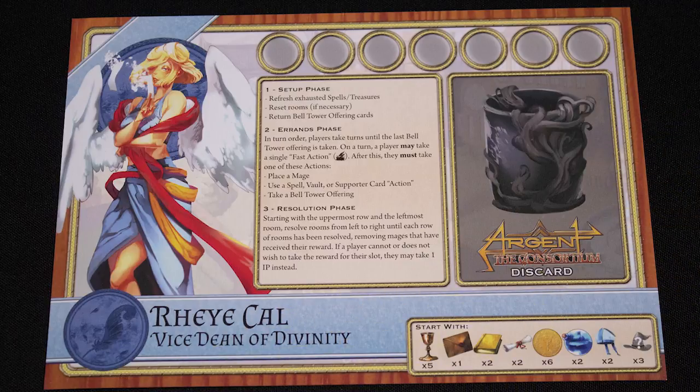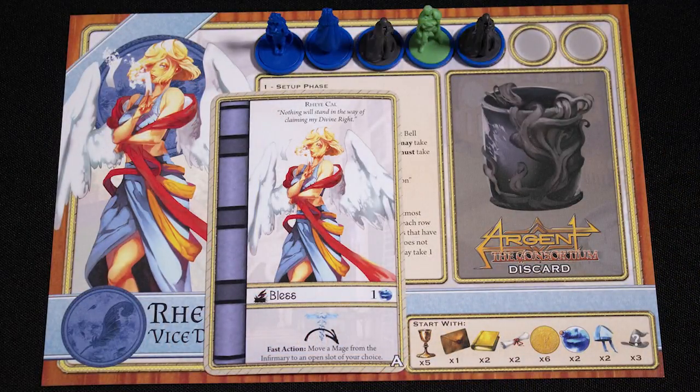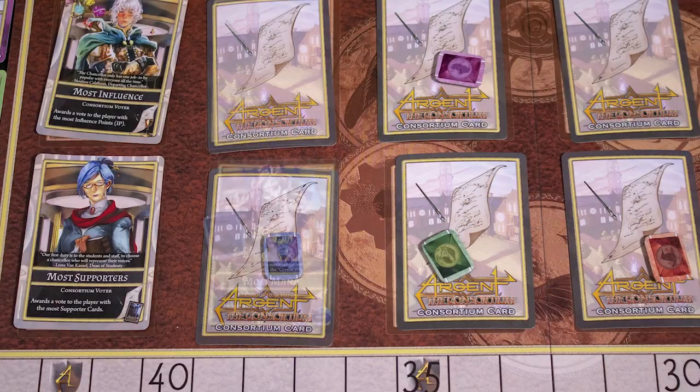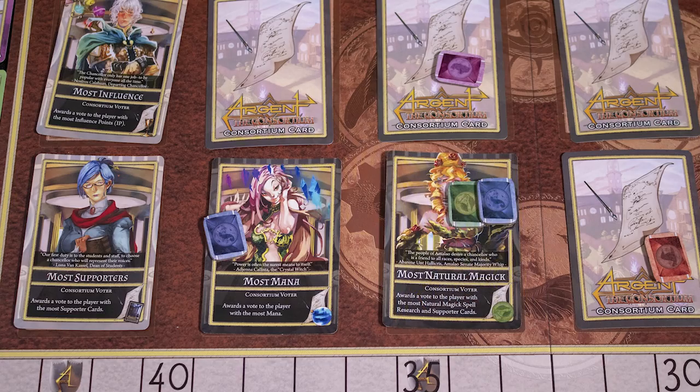At the start of the game, select a character. Take their starter spell, two wizards matching their color and three others of your choice. Place one mark on a voter — that allows you to privately look at them. Every time you place a mark you choose a new voter to examine.